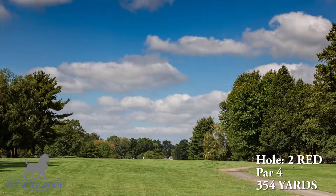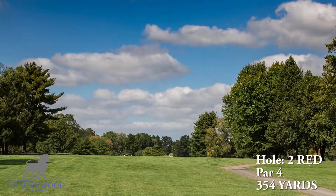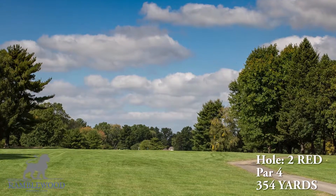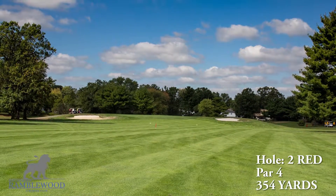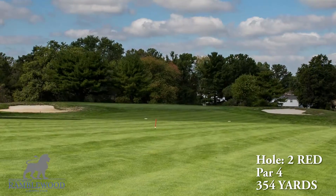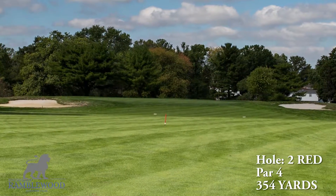The second hole is a par 4, 354 yards. Aim straight down the fairway and swing for the fences on this hole. If you catch the downslope in the fairway with your tee shot, you'll be left with a short iron or wedge to this slightly elevated green which slopes from back to front.